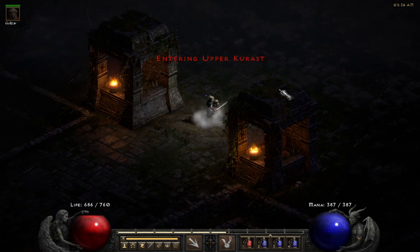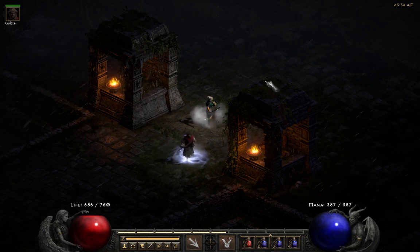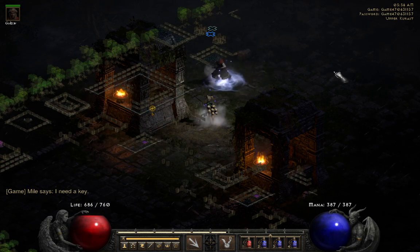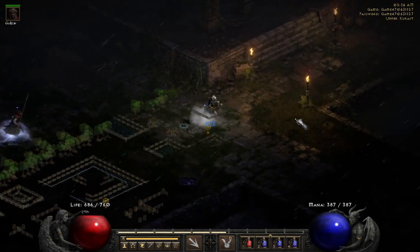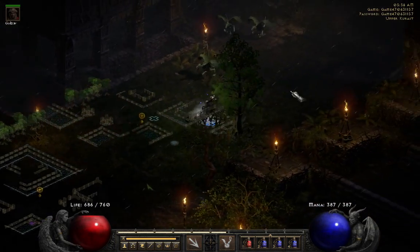So in this area, you have the sewers. You have a waypoint. And you've got the way to the next area. You're going to have the way to Trinko basically in the center of the map usually. The waypoint is random.